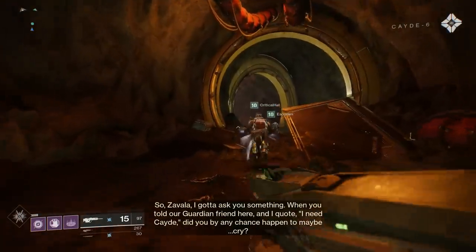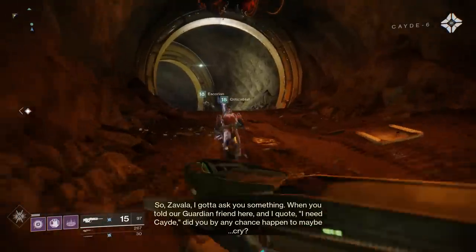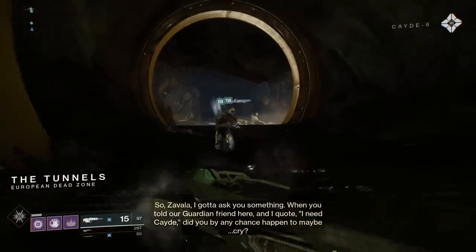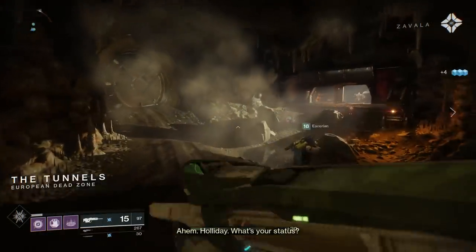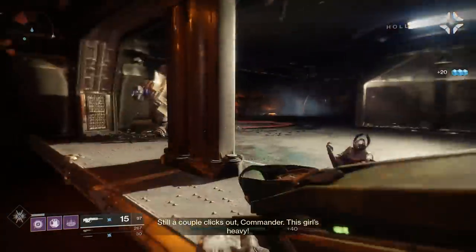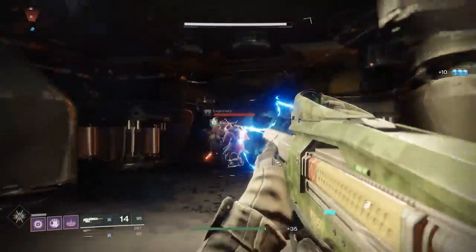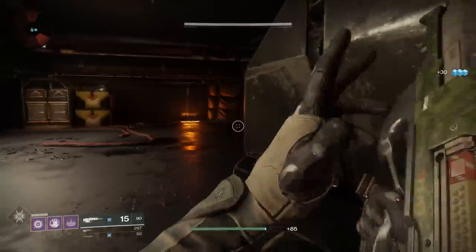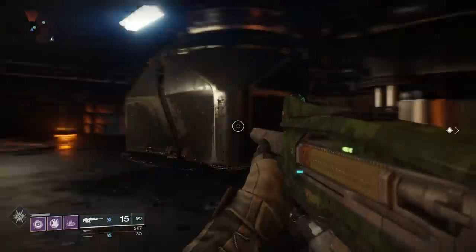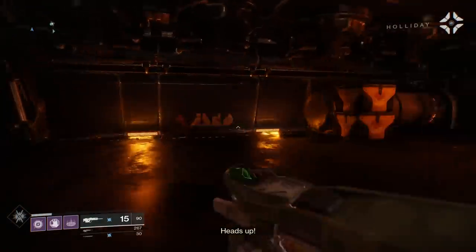So Zavala, I gotta ask - when you told our guardian friend 'I need you', did you maybe cry? Holiday, what's your status? Still a couple clicks out, Commander. This girl's heavy. Excuse you, come out of that door - get out of that door! Are we supposed to be going up through this door? No, actually this way. I killed the guy that was right there.